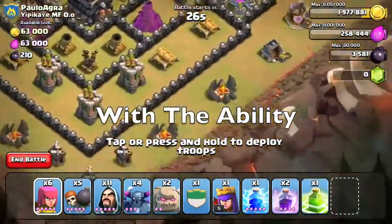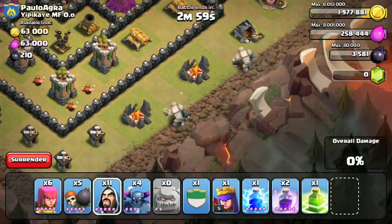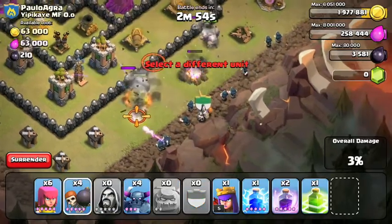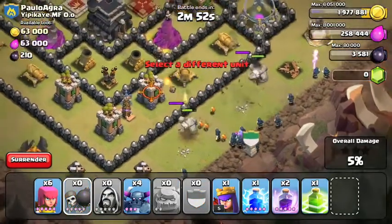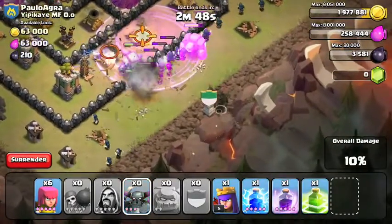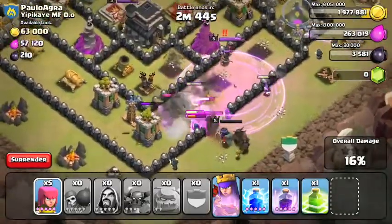Now let's show the attack with the ability — see how it makes a difference. Two Golems there, and I'm going to use the Go-Ewee style of Go-Wipe right here, just because I was a little bit cautious with the PEKKAs. I break the wall right there, Rage Spell, and here come the PEKKAs — one, two, three, four. My King was upgrading, so I only have the Queen right now.